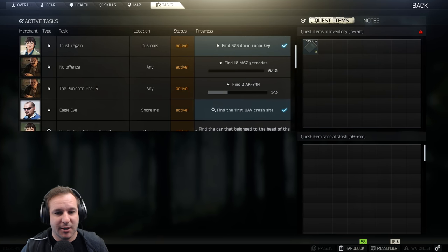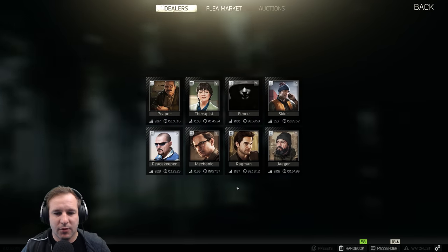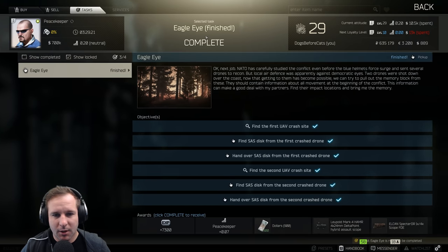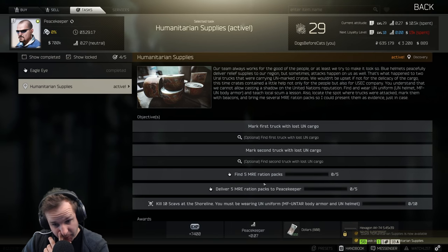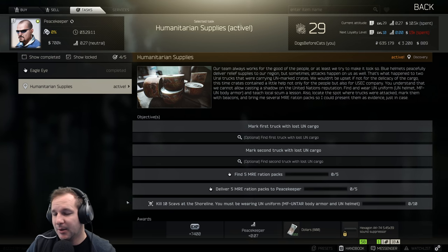I need to hand in this disc before I forget, which we'll do at the end of the last one. With this one we need to hand in five MREs, which is pretty straightforward. The 10 scav kills wearing UN uniform can be quite annoying when you're trying to do other stuff like kill PMCs, but we've already done that so we don't have to worry about that now.